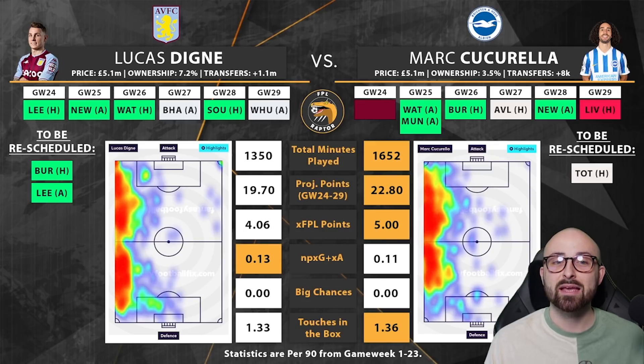Both have a pretty nice next six fixtures, but I would just about lean toward Villa. The other reason I'd lean towards a Villa player is they've still got Burnley at home and Leeds away to be rearranged at some point. Game Week 26 looks like it could be a time to get those rearranged, and 28 and 29 both look like weeks where we could potentially get double game weeks. So fixtures-wise, I would lean towards Luka Dean.